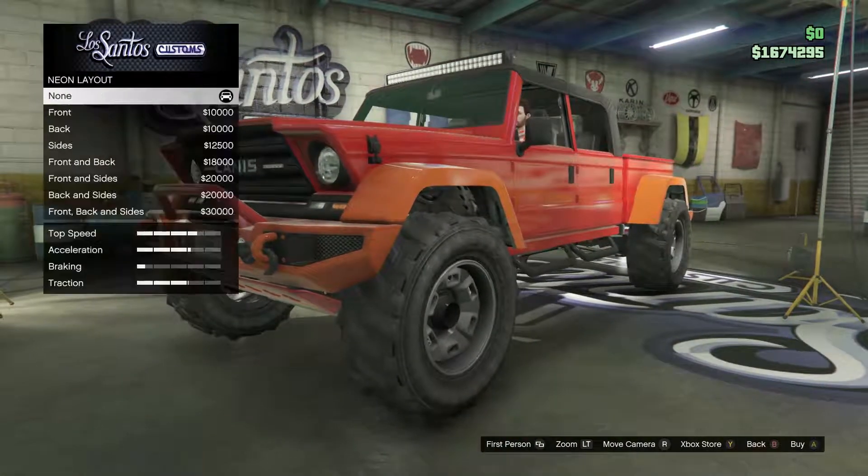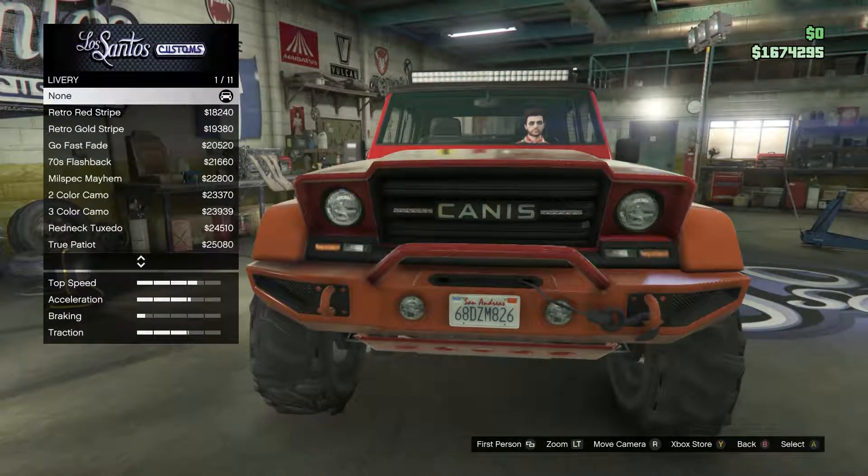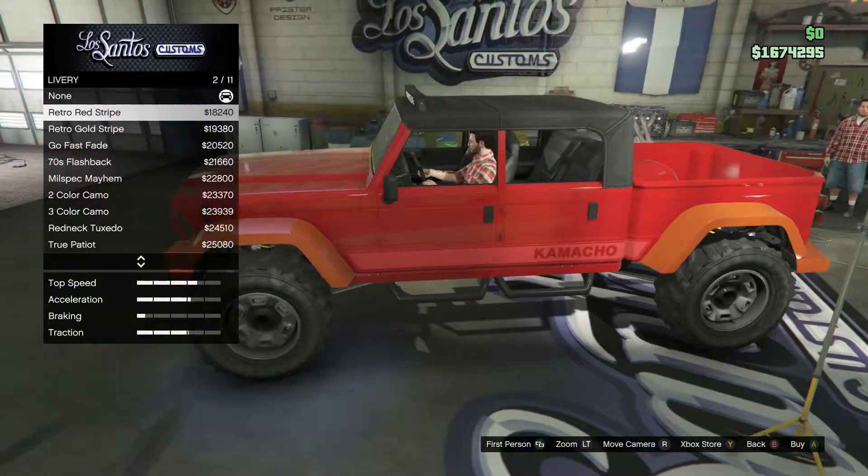Of course, lights and neon lights — you've got all the standard stuff there. I'm trying to show everything off on this car. This is something that is really cool — you can actually get liveries on this.